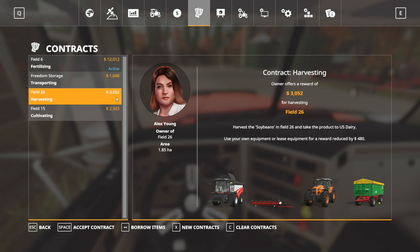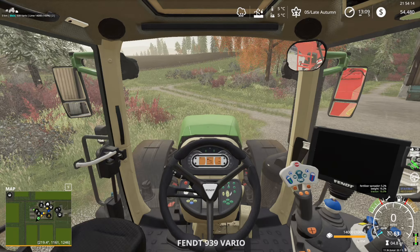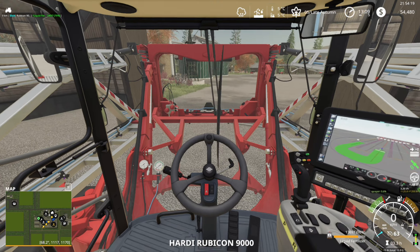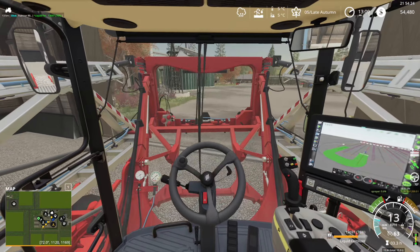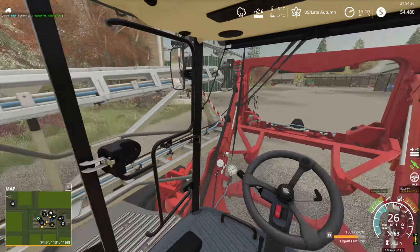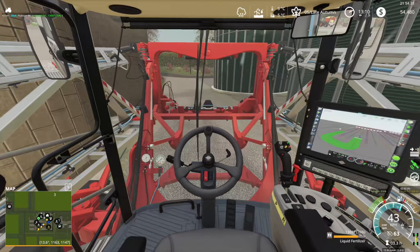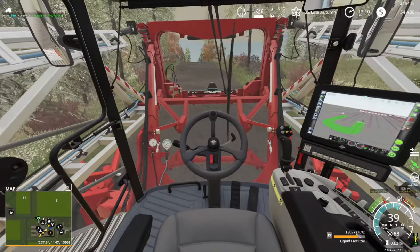In the contract menu, there's only field 26 available for harvesting, paying only $3,000 — not gonna worry about that. We just accepted contract 126, a fertilizing job. I know it feels like most things we do on this map are fertilizing contracts, but they're paying good money and we need money.